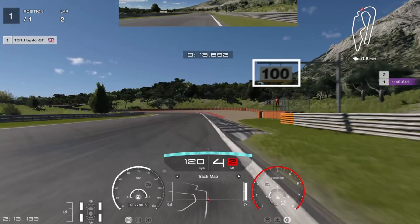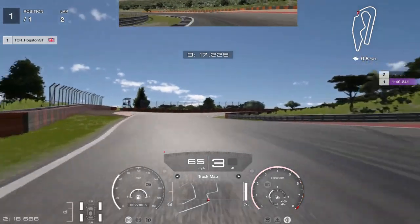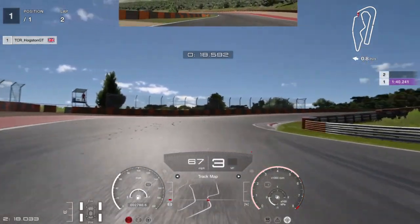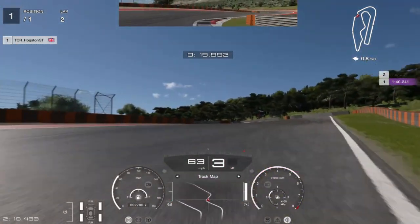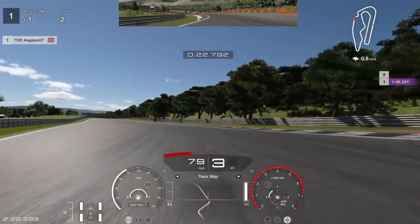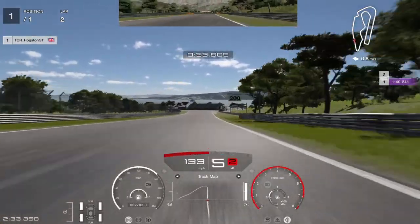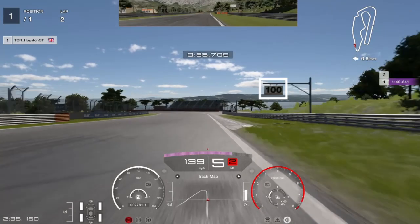Your next braking point is the 100-meter board — just after 100 meters, full braking down into second gear. Get all set up for the death chicane of Dragon Trail Gardens. Try to get as close as you can to the left side of the apex, short shift into third, then go over the sausage curb — it's easy to do with the four-wheel drive cars. Then set it up for the second one as well.